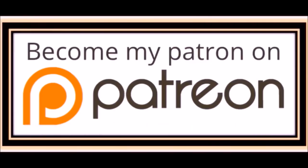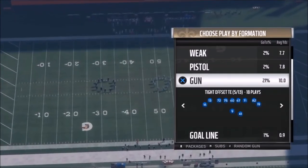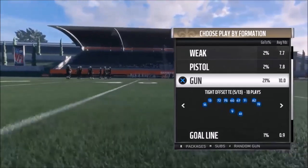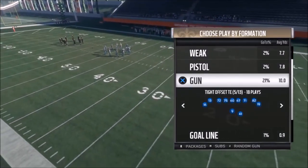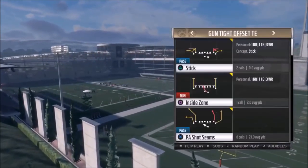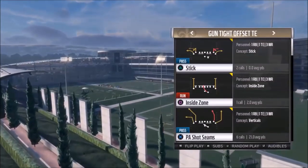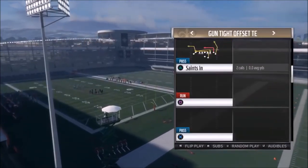Welcome back YouTubers and Madden fans — this is Mad Money, sniffing out the Madden cheese. This is part three of my Gun Tight Offset Tight End series. I've put out parts one and two earlier this week — I'll try to have links in the description and pop links in the top right corner. Some of these plays are in the Cardinals playbook; if you know any other playbooks they're in, let me know in the comments. Maybe the Jets? But overall, the best plays out of this formation are definitely in the Saints.